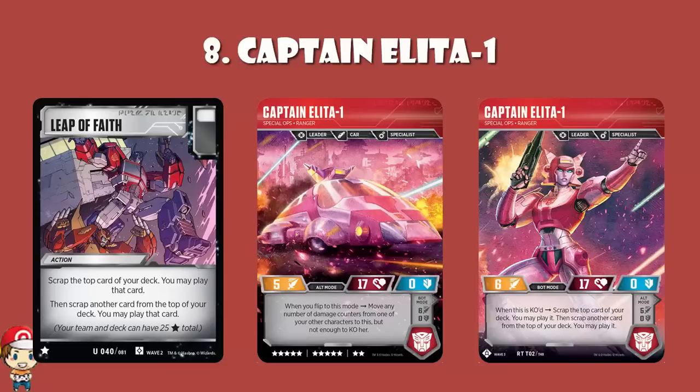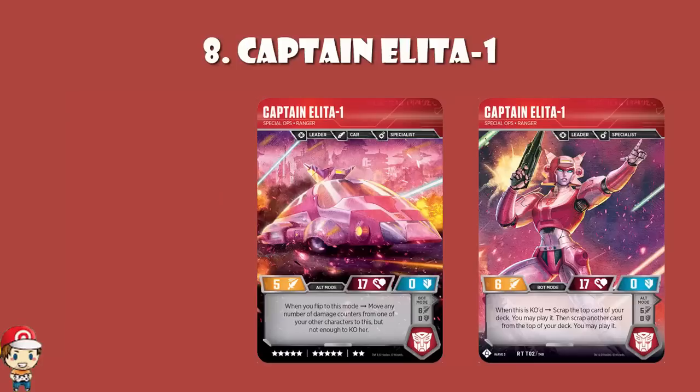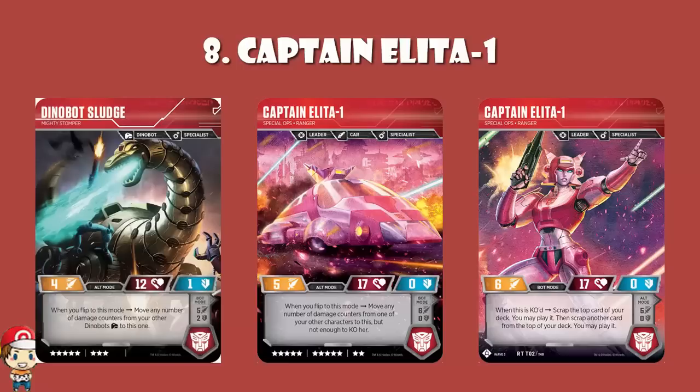I'm a little reticent that you get the most value out of this when it's KO'd, and being a 12-star character it's basically half your deck. What I do love is a combo with I Still Function — you bring it back, use her for a turn, she gets KO'd, and you get the skill again. In alt mode, you move any number of damage counters from one of your other characters to this, which does a bit of healing, though this pales in comparison to Wave 1 Sludge.